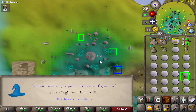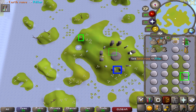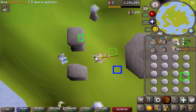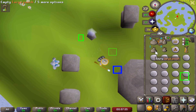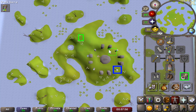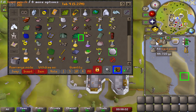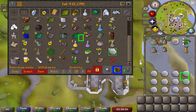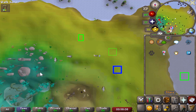Just hit 85 mage as we're doing some runecrafting. The mage level is from when we cast magic imbue. 82 runecrafting. There's 84 runecrafting. I am so ready to be done with this - 71k XP an hour. I'm just looking forward to being able to get up to 95k XP an hour.